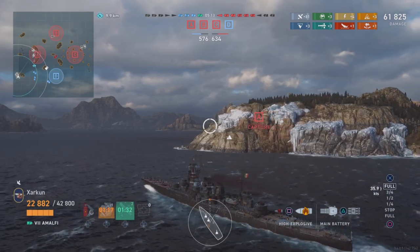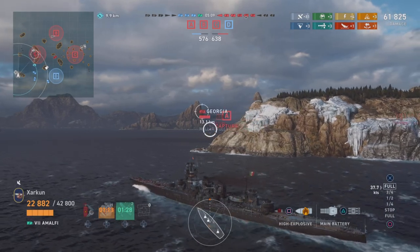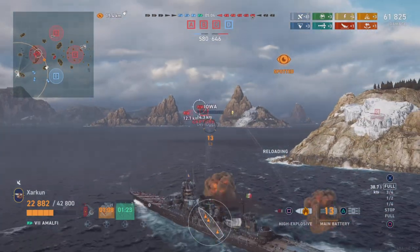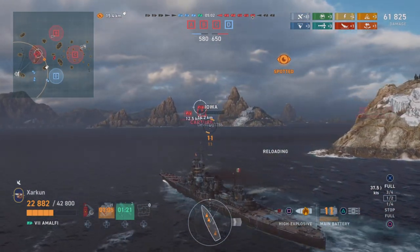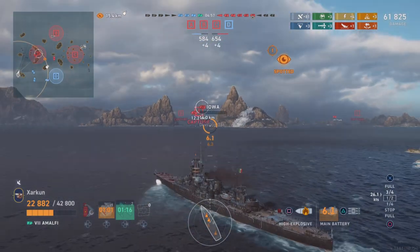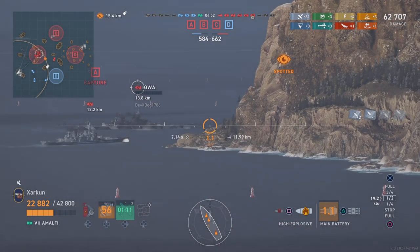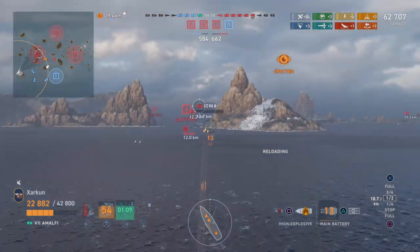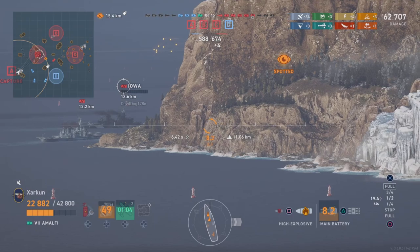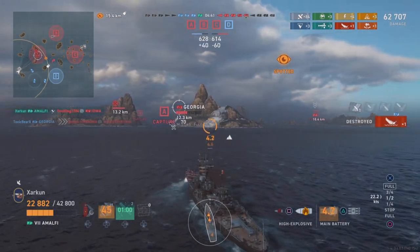But before we do that, I want to call out the shots of this game. Right now it looks like the enemy team has every advantage — they are ahead on ships and they've got three caps as well. But that Iowa is on almost no health. So we take a shot at him with our high explosive. Unfortunately RNG decides we don't get the kill — his superstructure is probably pretty saturated. But the second salvo takes out the Iowa because he had like 70 hit points left.